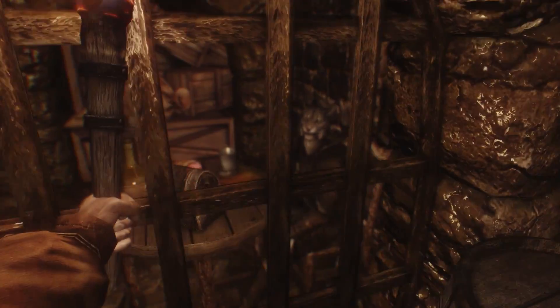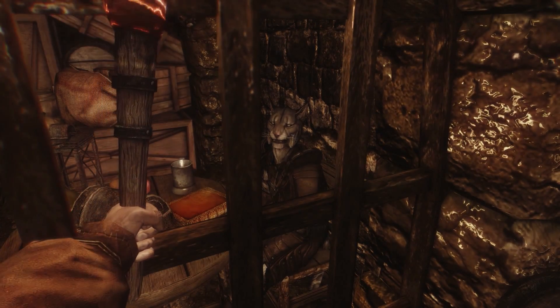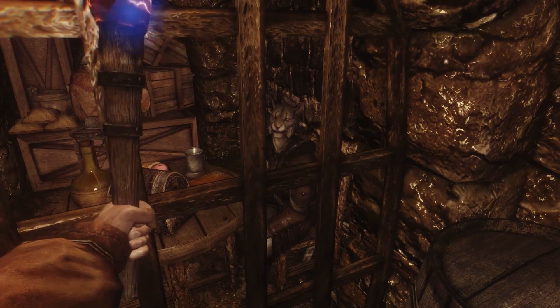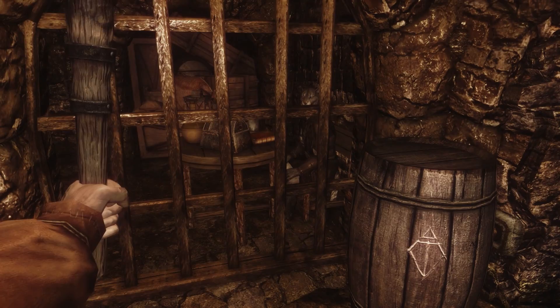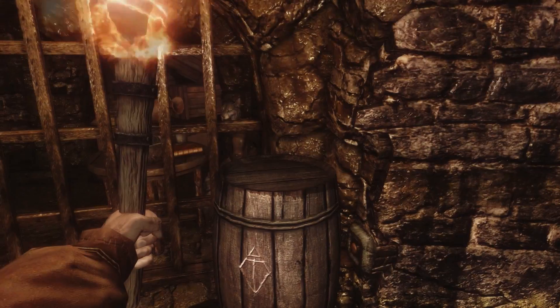Between the hours of 9 PM and 3 AM we'll have a Khajiit right here, and he will basically sell you skooma and such. He'll also buy all of your stolen goods — he's basically a fence.